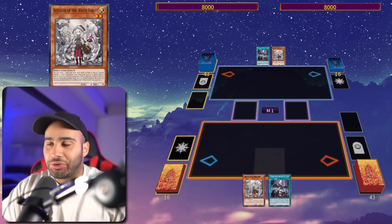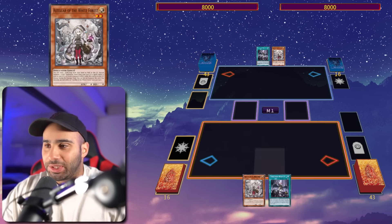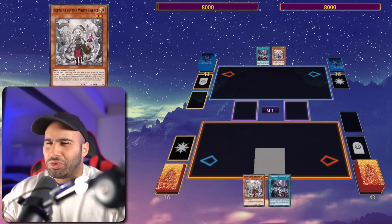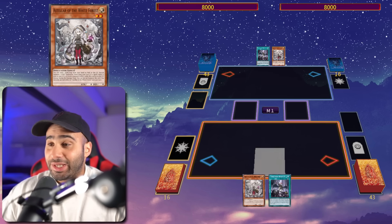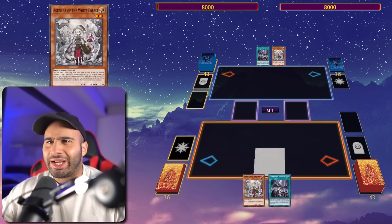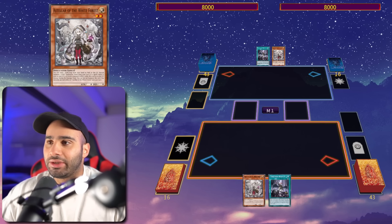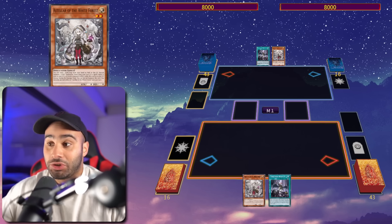This is not the White Forest Runic deck that you're used to seeing from Joshua Schmidt. We're playing the Toy engine as a combo deck, not as a mid-range or control-style deck with the Runic cards. This deck is really fun to play — every single hand is different because you're not always going to be seeing the exact same starters. It's a very intricate combo deck and very enjoyable as well.